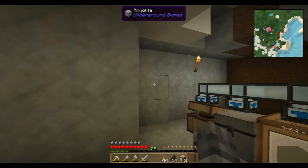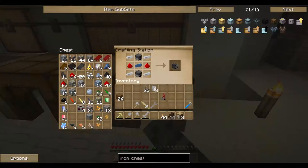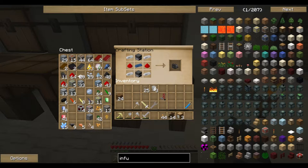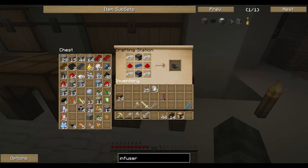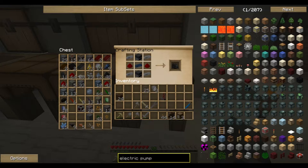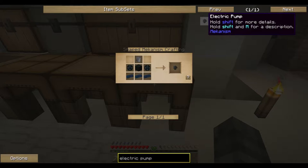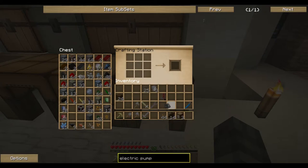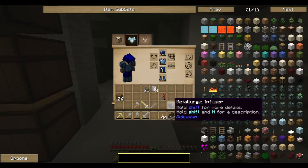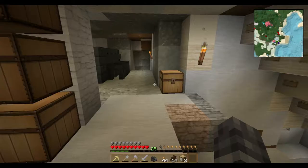Right now I want to get started on getting some Mekanism tools together. I've been working my way through the tech tree for Mekanism, and this metallurgic infuser seems to be the critical component for everything else. For example, an electric pump requires enriched alloys, and these enriched alloys are made in the infuser. It seems to be the only piece of technology in this mod that doesn't require fancy ores.